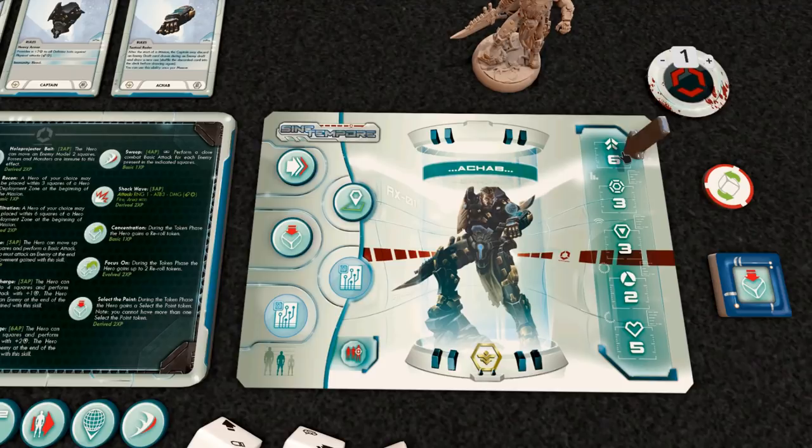On the side of the player board we have rapidity — the speed and how many action points you can get in a turn. Then we have precision, used mostly for ranged shooting. Then you've got your physical, which is also your defense and for melee attacks — right now he is a three. And then your mind — he's not very strong in mind, but very quick.